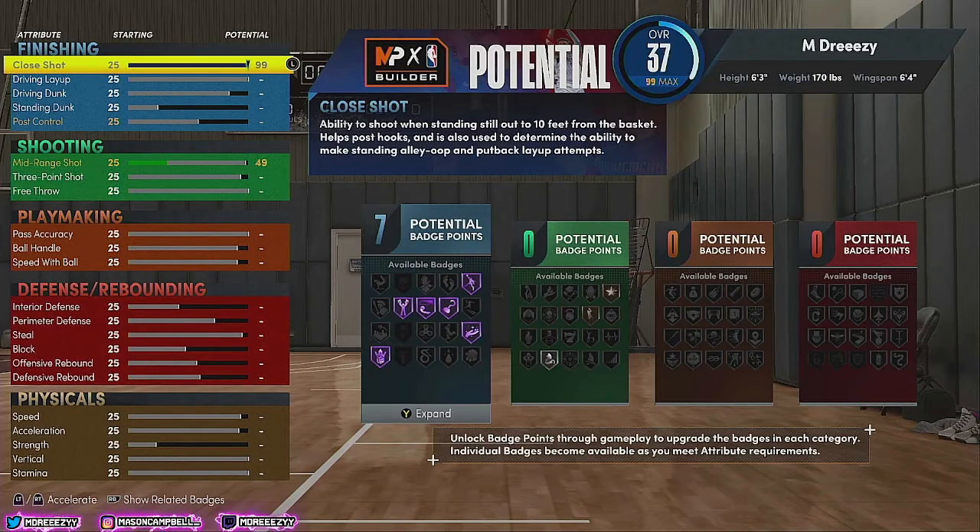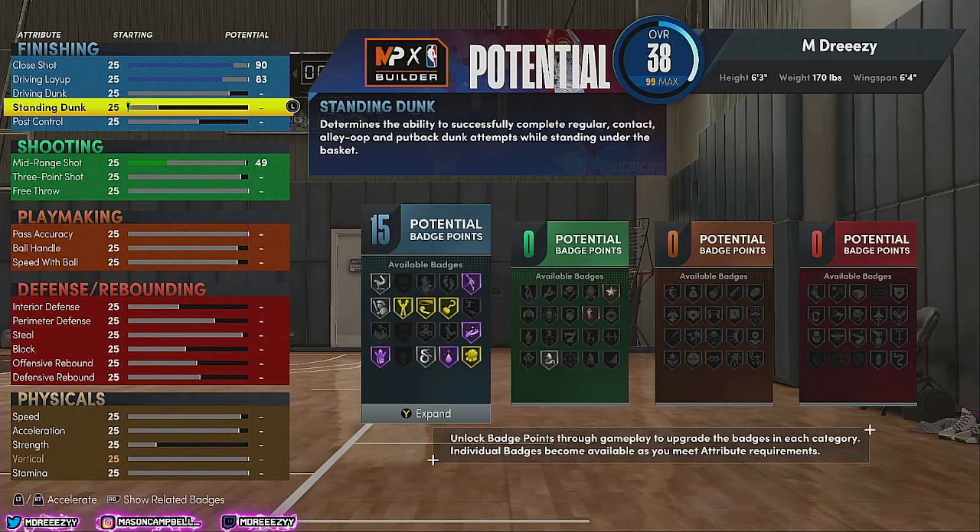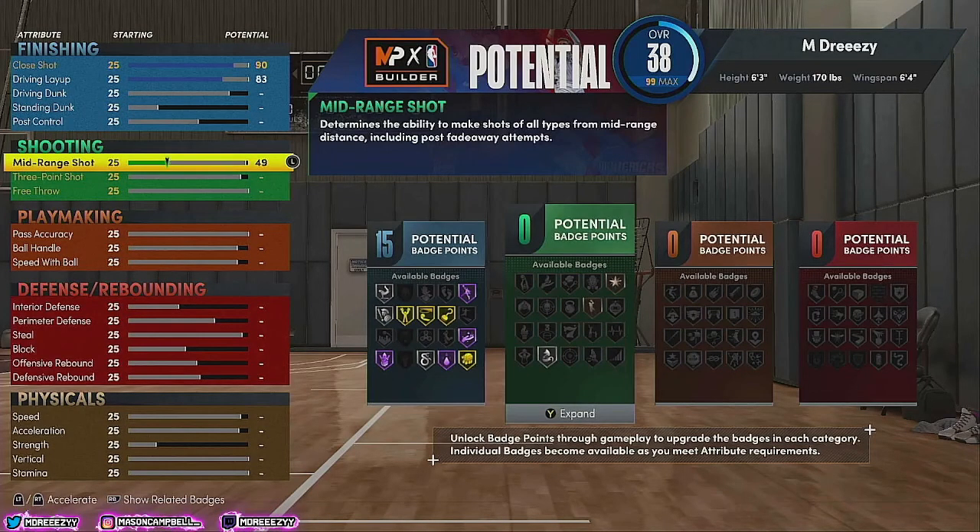For your close shot, it goes all the way up to 99, but it's not necessary — you're fine with 90. If you get that close to the rim, a 90 is going in no matter what. You might get an extra finishing badge at 99, but it's really not worth it — those attributes can go towards more important things. For the driving layup, that's actually very important — put that at 83. It goes to 99 but it's not necessary. We stick at 83 because layups are difficult this year, but you want some driving layup so you're not missing. We don't need to touch driving dunks, standing dunk, or post control — we're a point guard.